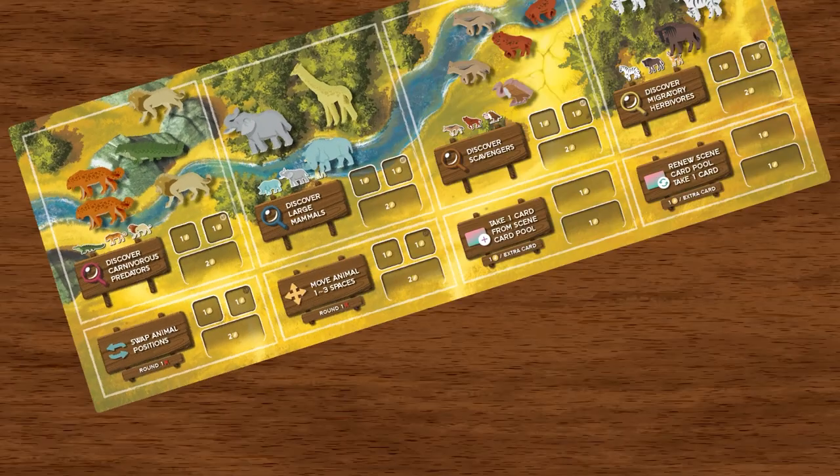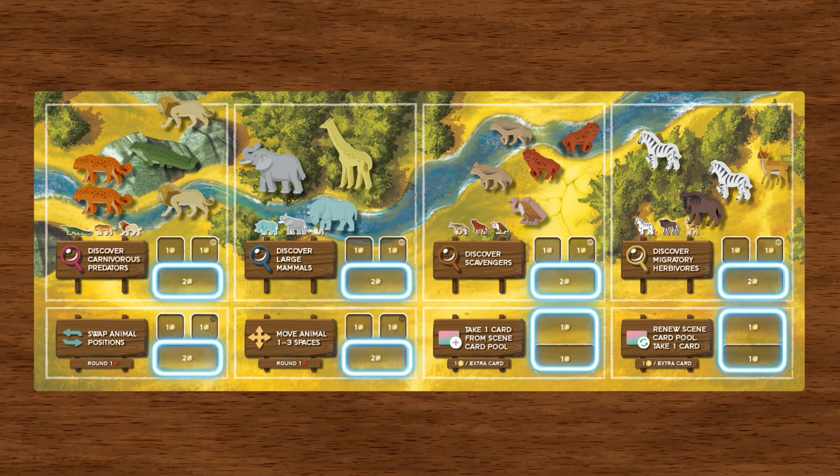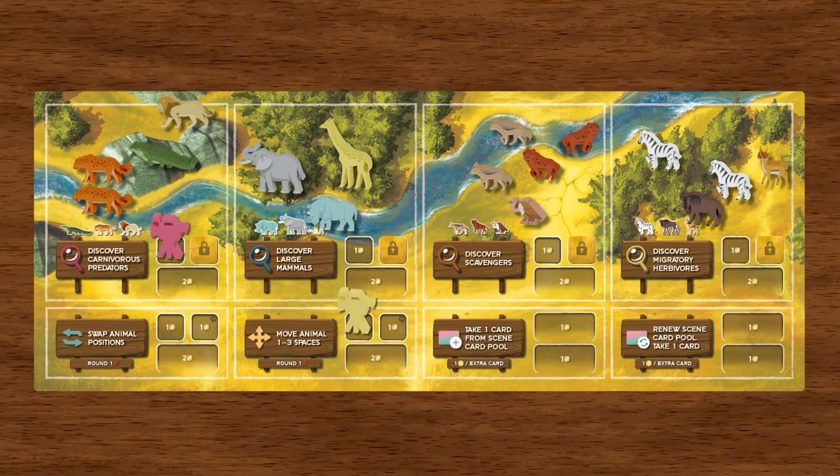Now let's move on to action space restrictions. Action spaces that are fully enclosed can only house one player marker. Action spaces that are partially enclosed are open to any number of players at any given time. After you place your player marker on an action space, the marker remains in that space until your next action. During your next turn, you cannot use the same action space again — you must move to a new action space.